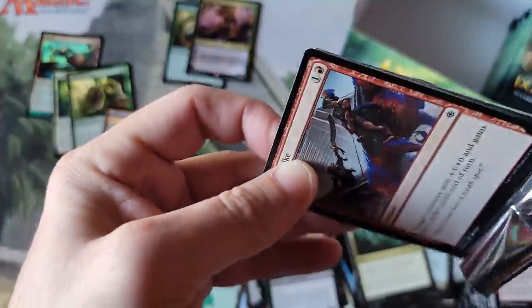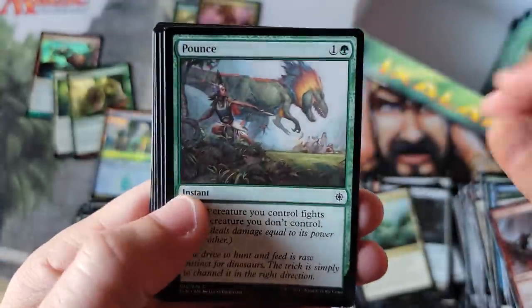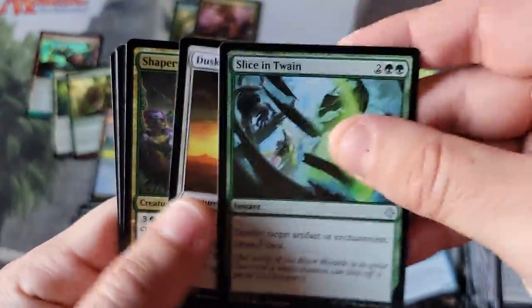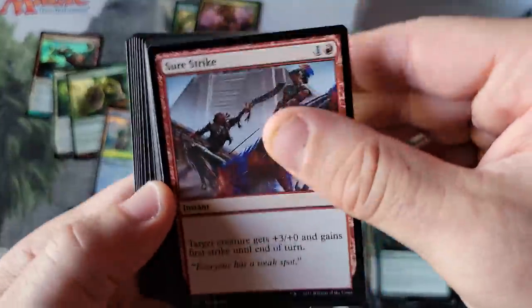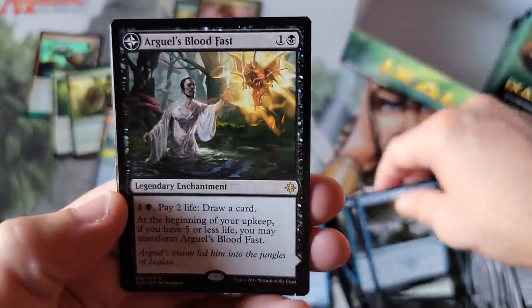For those of you who listen to my channel and follow me for many years, you'll notice I talk about the Amonkhet, Hour of Devastation, Ixalan, and Rivals era a lot because it's one of my biggest learning curve eras — full of mistakes and emotional missteps. Sword Point. It's one of the eras where I realized I really made a lot of bad judgment calls. I was overly emotional, provocative, and aggressive towards Wizards.